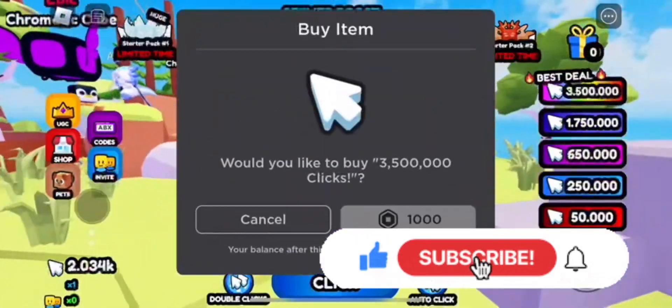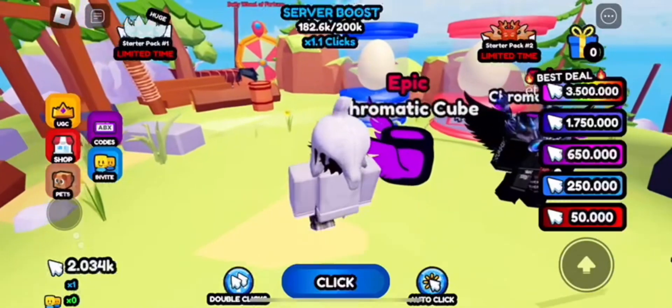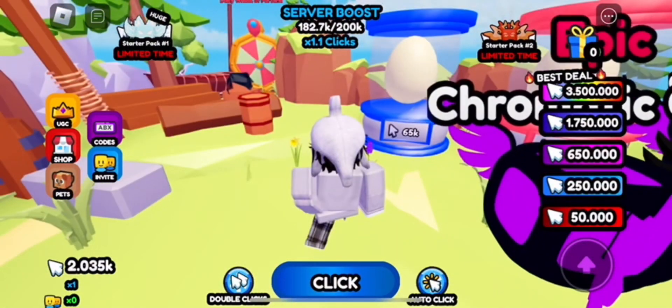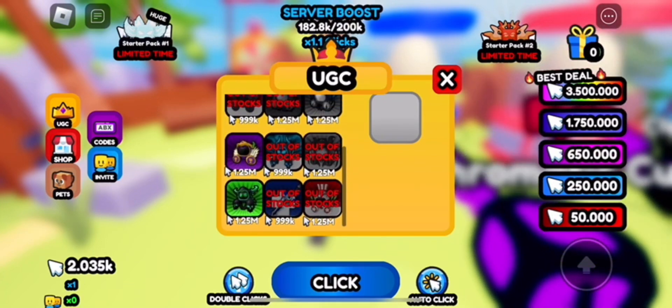So you have to click on your screen about 999,000 times. You can buy clicks on your screen for three, but you can buy like 3.5 million, which could get you like two of them, I think, for a thousand.